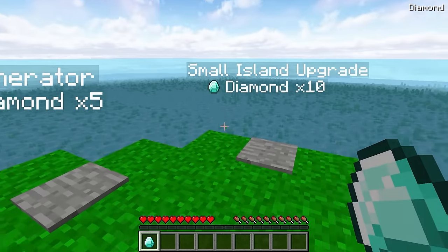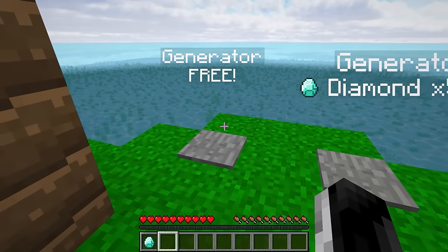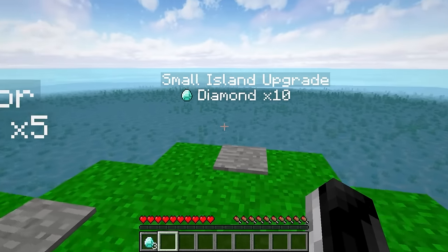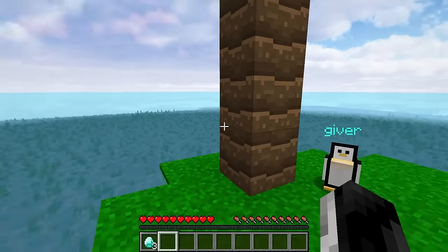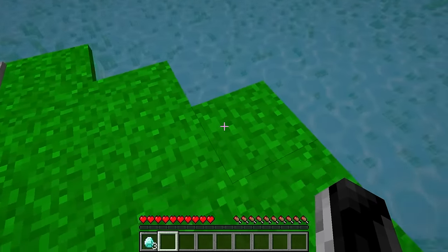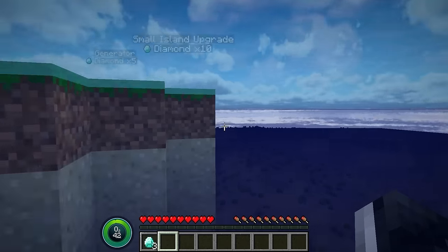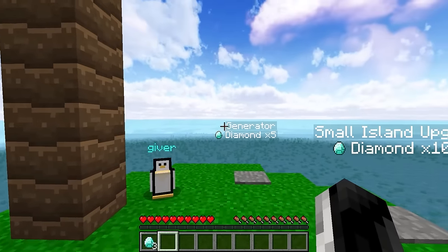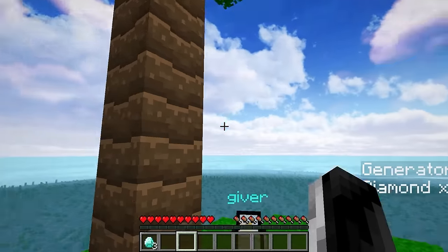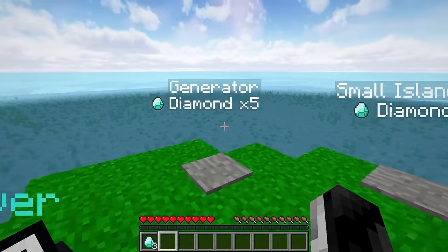It's not much bigger, but we got a palm tree! We gotta get our generator in. The next one we can get is at five diamonds, and then the small island upgrade. We go from a little micro island to a tiny island to then a small island. Is there anything underneath us? It's just completely sand and seaweed as far as the eye can see.